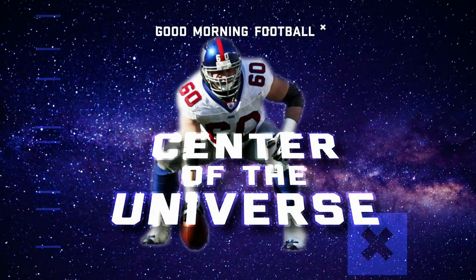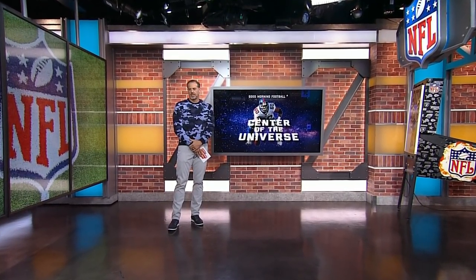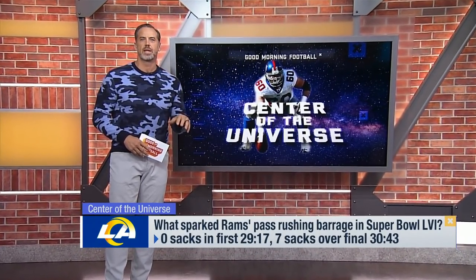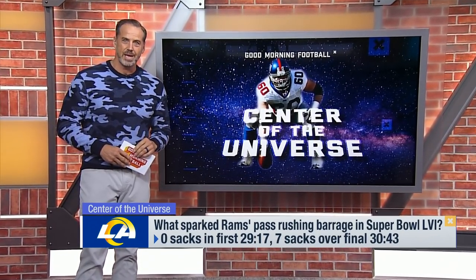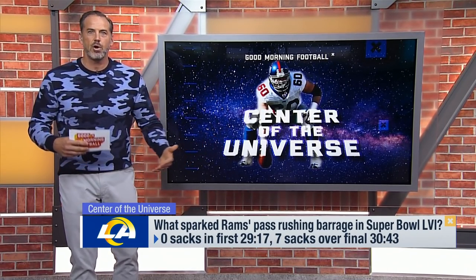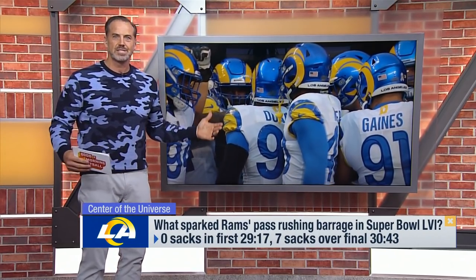It's called Center of the Universe — you've officially made it when you have your own graphic. The lead-up to Super Bowl 56, the narrative was: can this Bengals O-line protect Joe Burrow? How are they going to slow down this Rams defensive front that has been dominating offenses all season? Frank Pollock, the offensive line coach for the Bengals, I'm sure didn't sleep much. But the game started out great for the Bengals — Burrow had time, the offensive line was giving him time. The first 30 minutes it was clean.